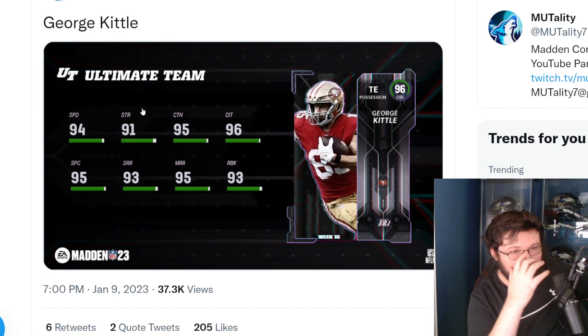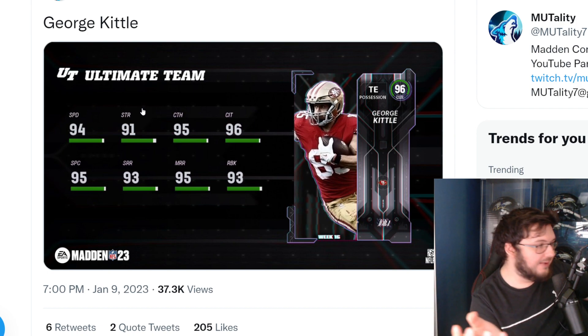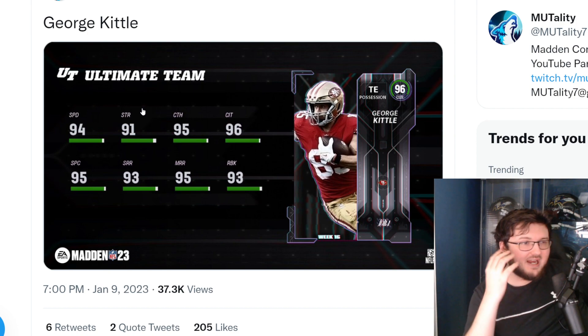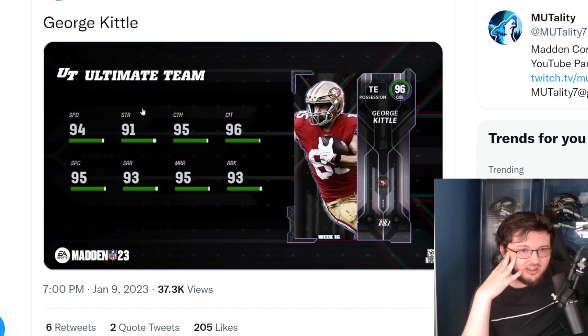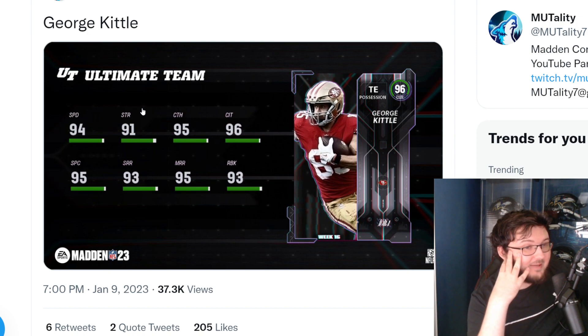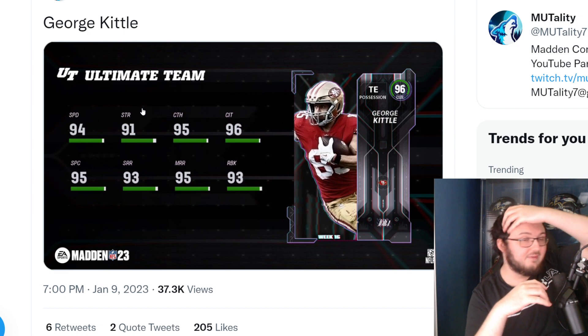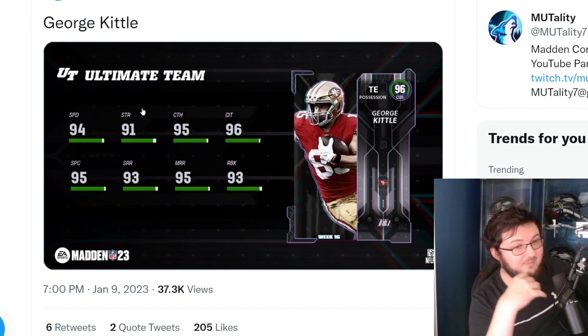Obviously nobody runs 49ers themed teams because we all run Legend themed teams. But if you ran a 49ers themed team, you could get this card up to 95 speed — 95 speed George Kittle, bro. That is so broken, plus 93 run block. And if you wanted to, you could even get a strategy card item to increase him even more.